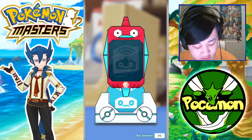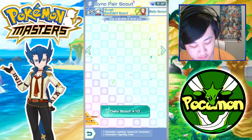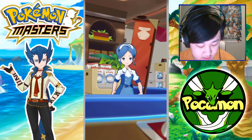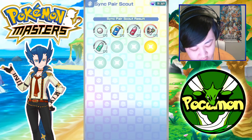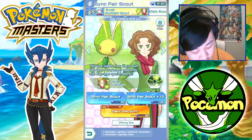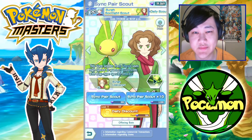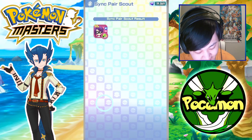Let's do one on Steven's banner real quick — nothing interesting there. Let's get our daily free 10 absolute potato summon in as well, and our Berg summon. We really desperately need that last copy of Berg, but I got a Will instead.